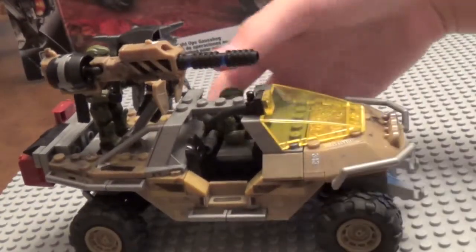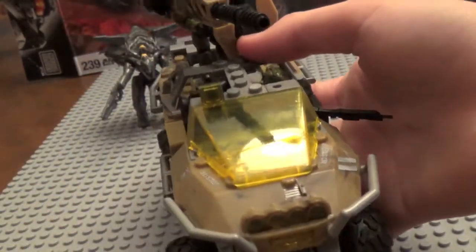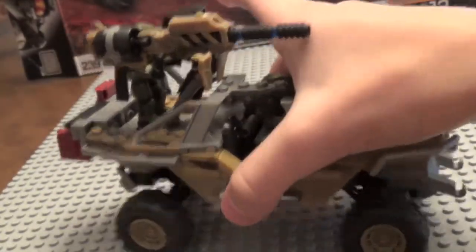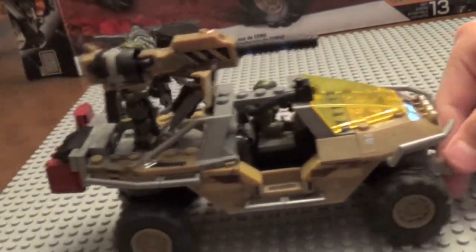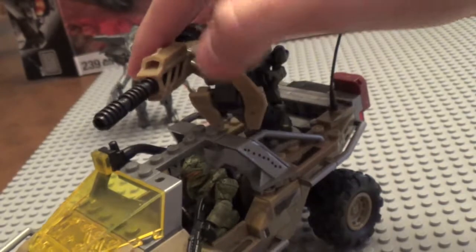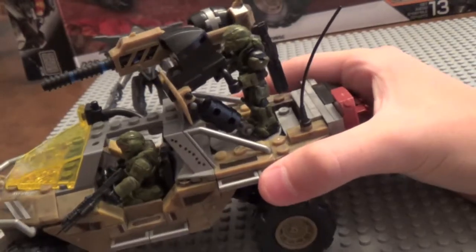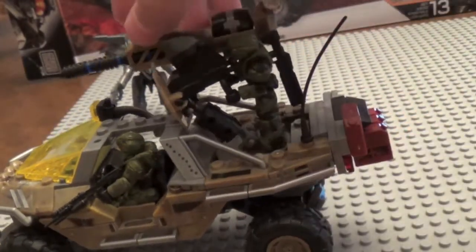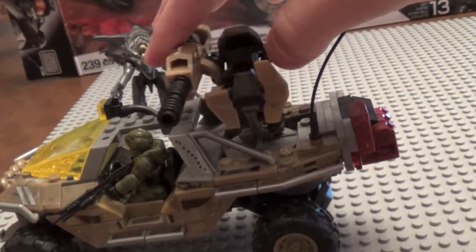Here's a close look at the Gauss Hog itself — very awesome. The wheels have suspension and it works very well. The other con I remembered is the stickers — there are just way too many in this set. Here are the seats. The turret is done very well though — the design is very good. I really wish they had made this set green, but you could customize it if you want. There's plenty of room for the figure to hold on and stand on it, which is nice. The Warrior is the only figure in this set I can actually fit a gun into his peg hole.